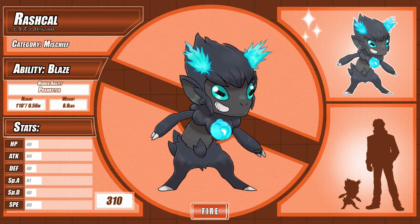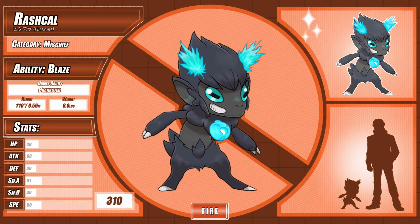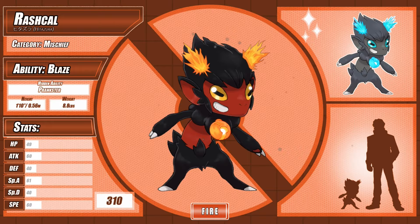Its hidden ability is Prankster for all the most obvious reasons, and its shiny coloration has no particular inspiration beyond blue flames being really cool. I know there's probably a reason why fire types rarely have their flame colors altered, but I'm not bound by those conventions, so the rad nitro flames get to stay.